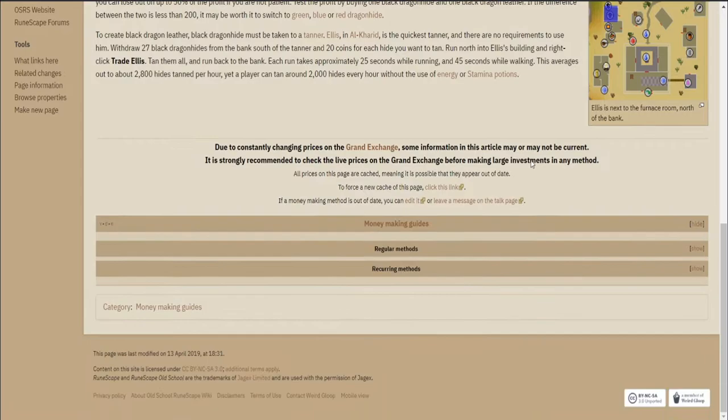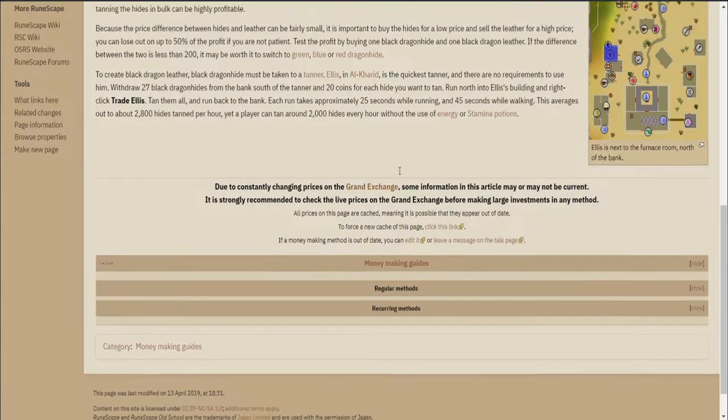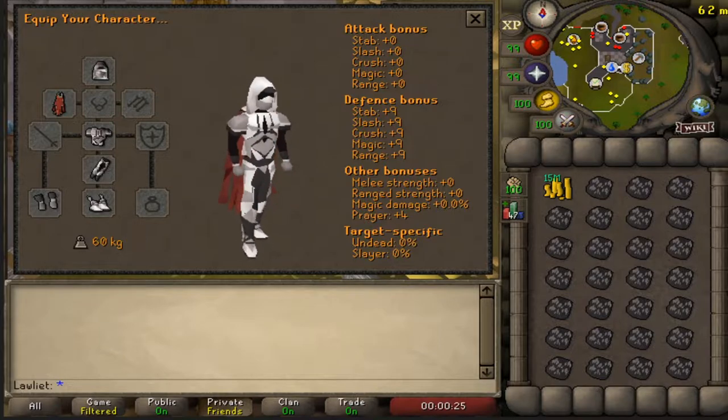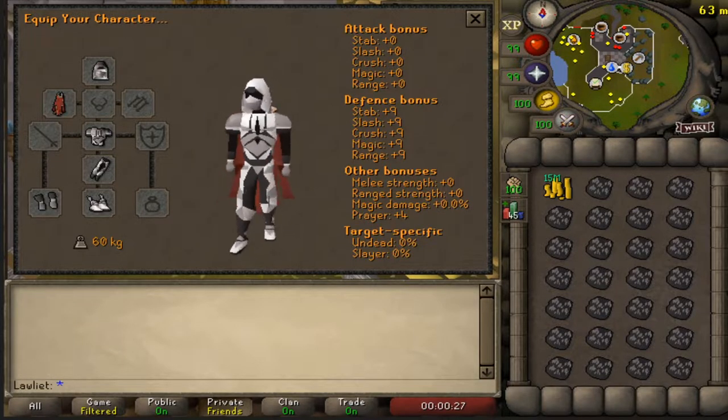For this money maker you'll need access to the crafting guild, which you can unlock at level 40 crafting, and you'll also need a brown apron to get into the actual crafting guild.